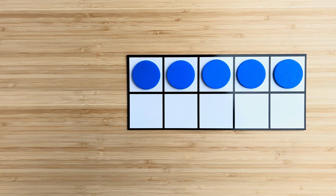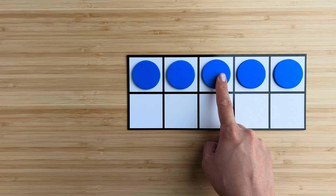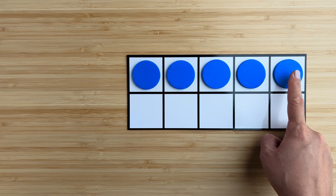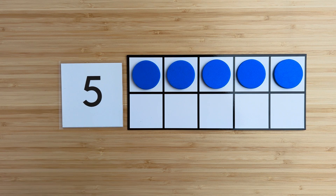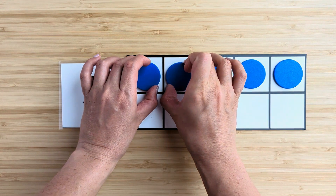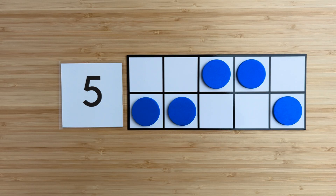How many in all? Point and count. One, two, three, four, five. Five. There are five blue circles. What if I move them around? How many in all? There are still five blue circles.